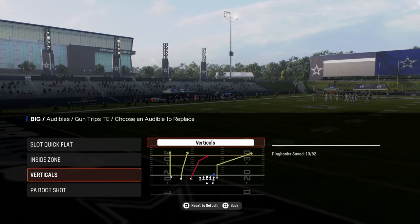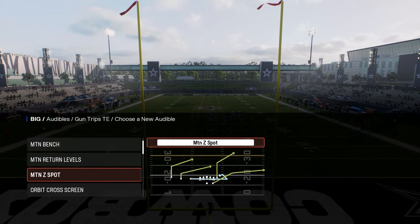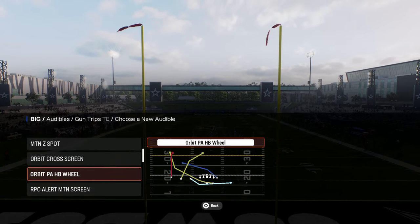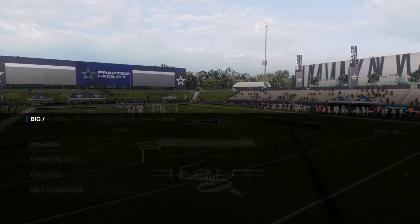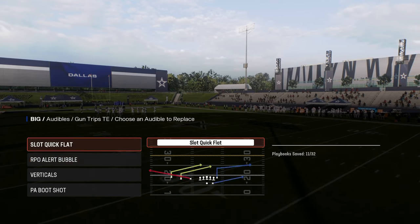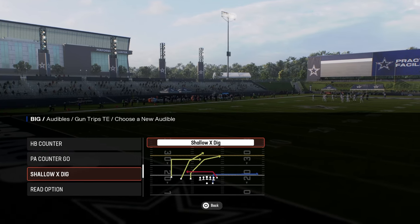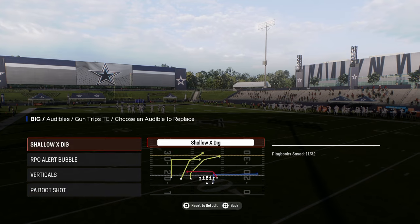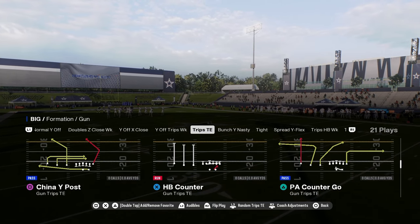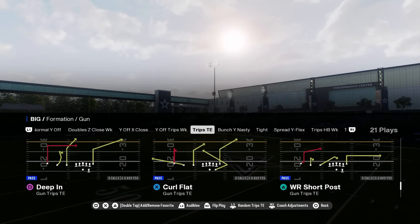First and foremost, audibles and alignment. The audibles I really like out of this formation: verticals, PA boot shot, a couple other plays. These orbit motions are cool. I really like the RPO alert motion screen, but honestly the bubble's probably better, so I'll put the bubble in as my run audible. And then really the only other one you need is the shallow X dig play.